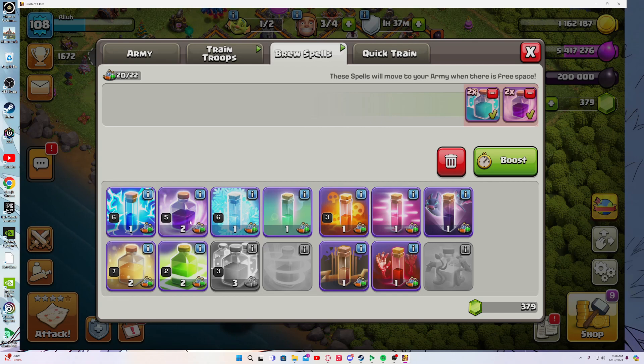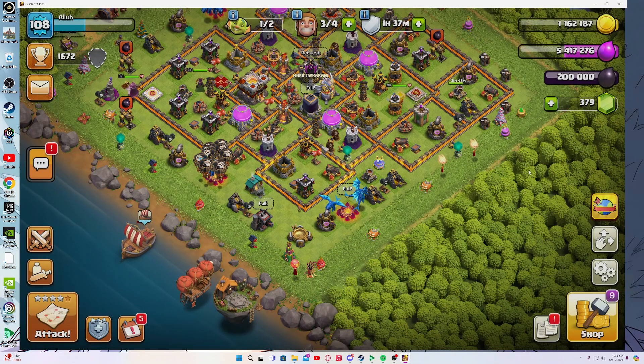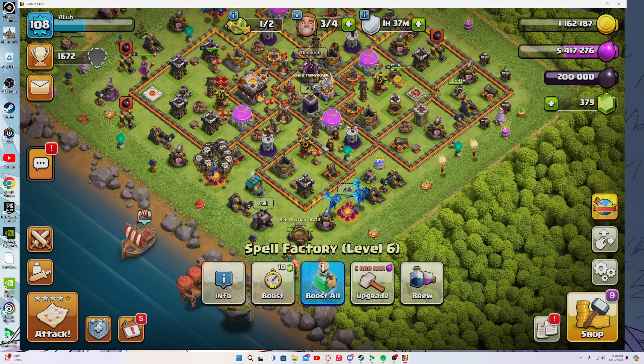This one has 2, which means if you were to craft 11, you'd have 22, so you wouldn't be able to use all of them. The different numbers are the amount of space each spell takes up. And that is basically the basic knowledge on the spell factory.